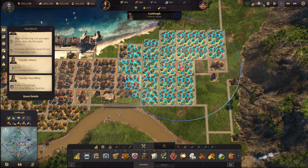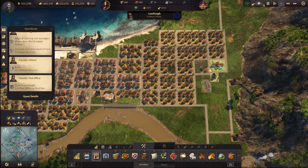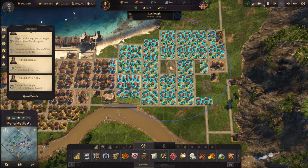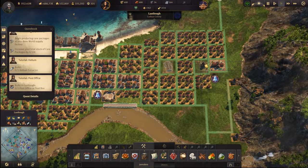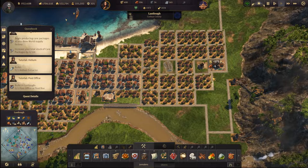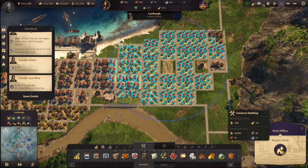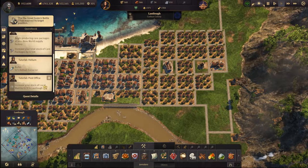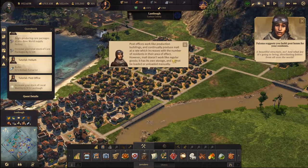I have already placed it here — it covers a nice portion of people. Maybe I bring it this way. I think that would be much more beneficial. I'm going to displace all these people once again and do that. Now we have a nice grid. Let's build a post office — it requires 50 obreros. There we go.